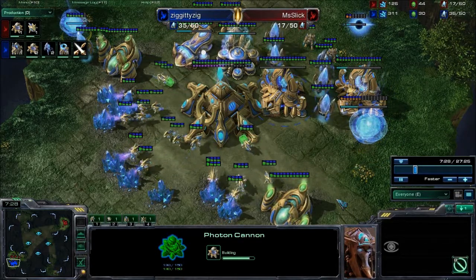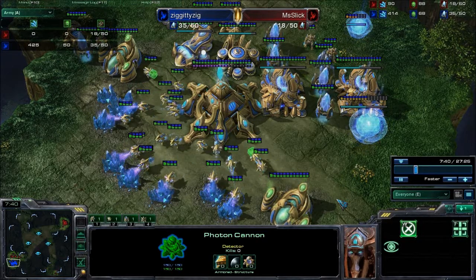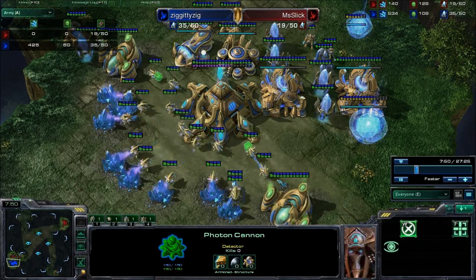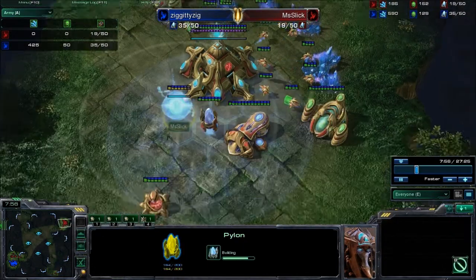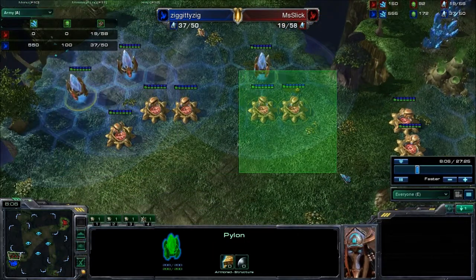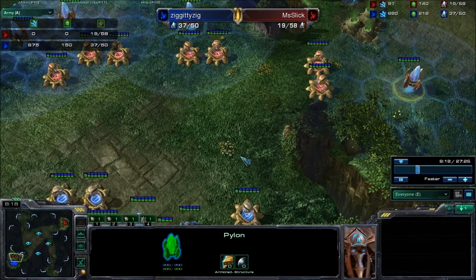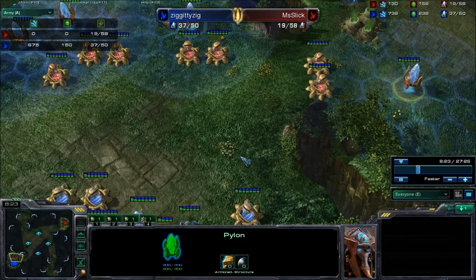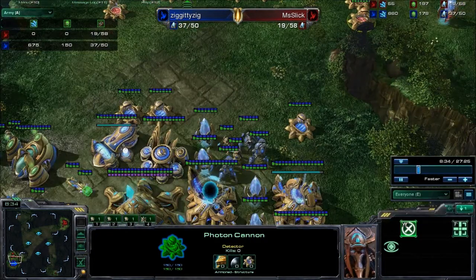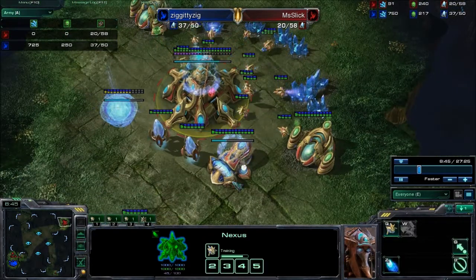Let's look at the army tab — Ziggy's got 425 plus 50, about 475 army value. How much does Mrs. Slick have? Zero. This is a recurring theme: when you see this kind of investment in cannons and pylons, you're safe to assume even without scouting that your opponent has nothing, especially at this point in the game. Each cannon costs 150 minerals — that means she can't build any gateways. Look at Mrs. Slick's money: she barely has enough to make probes, let alone build any production facilities.